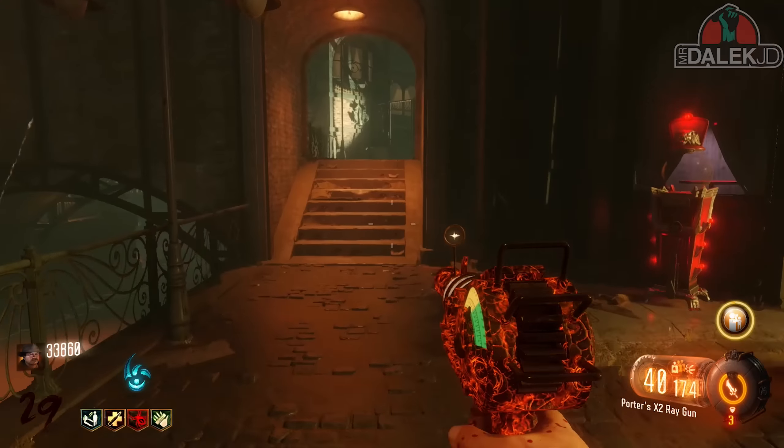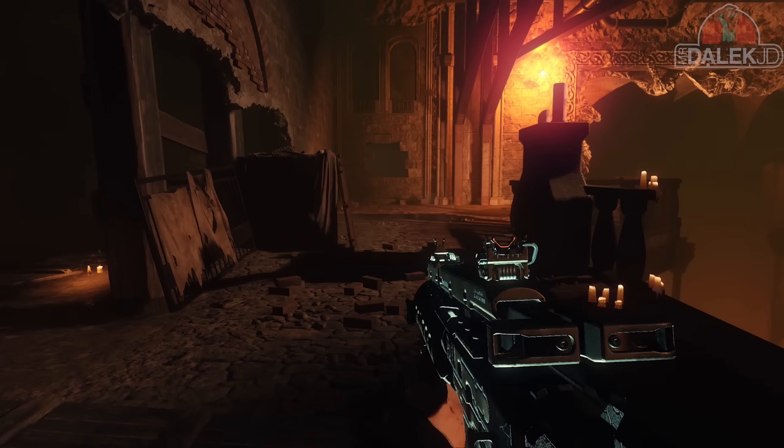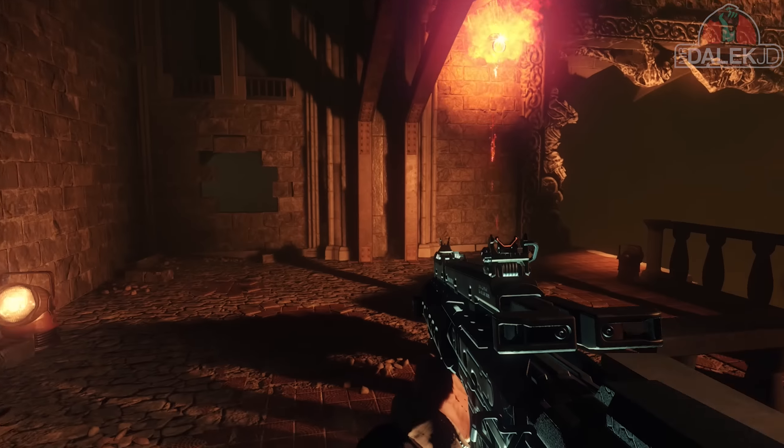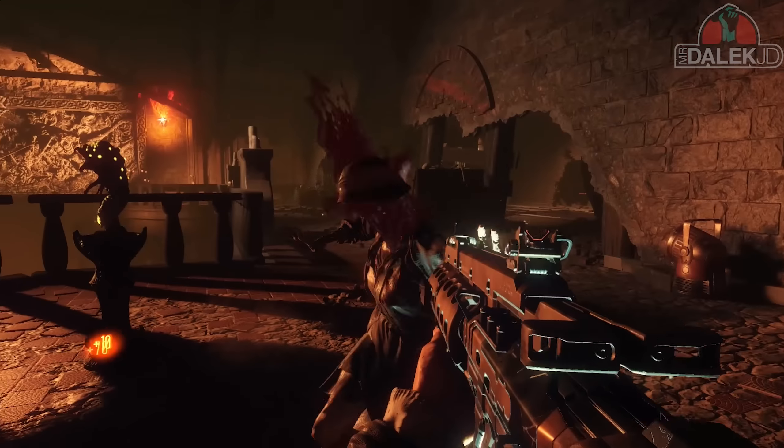The first easter egg is in one of the rift rooms where you open the teleporter to go into the rift. This one can be found in the waterfront district where, if you go through, you can see on the table it's actually a map of Origins — the complete standard map showing all the locations in a bird's eye view. We're not quite sure why this map is here, but there is also a map for Mob of the Dead in here as well.